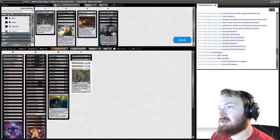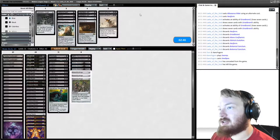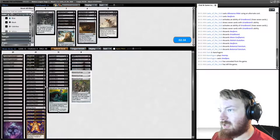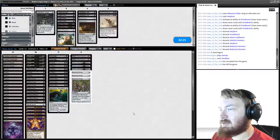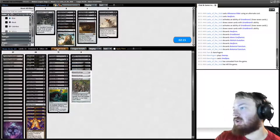For sideboarding, we bring in Pithing Needle, Sorcerous Spyglass, and drop Heartless Act. We'll bring in Ashiok, and go down on Funeral Charm and Fatal Push. I wouldn't mind Extirpates over Fatal Pushes since Fatal Push doesn't really hit anything. Grave hate is okay but we just brought in Extirpates and Cling to Dust, so I don't think we need more.